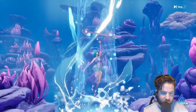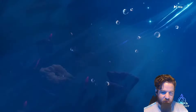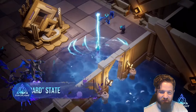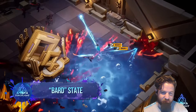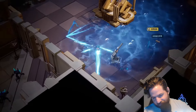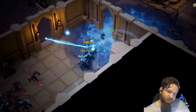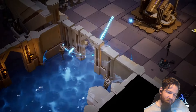As the first shapeshifting hero in Torchlight Infinite, Selina brings a unique and dynamic playstyle to the game. When walking on land, Selina can enter the Bard State, softly singing in the form of a siren. It's a state? Most of her skills transform into channeled abilities known as Bard Song. When fully channeled, a beautiful foam wraps around the corresponding skill and floats forward.